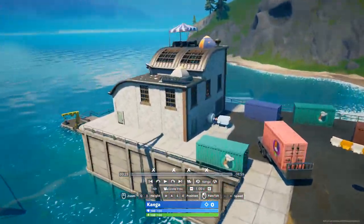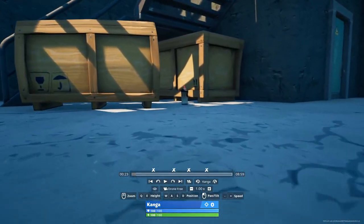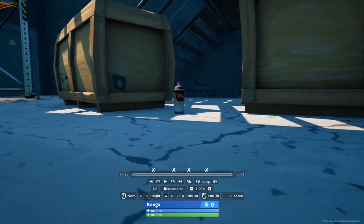The fourth one is going to be all the way over here in this south building. When you come through this door right here, you'll find it right next to these boxes — that's the fourth spray can within Dirty Docks.